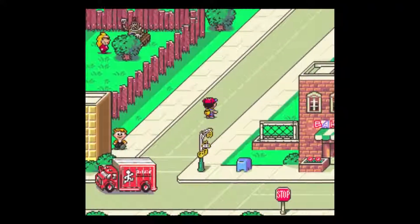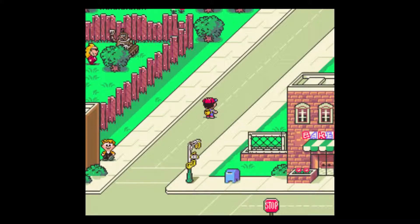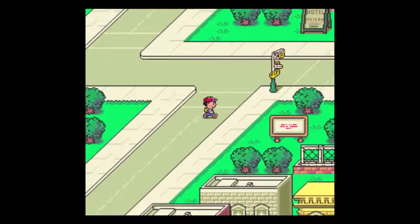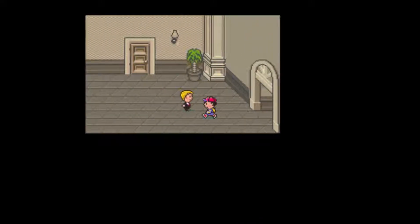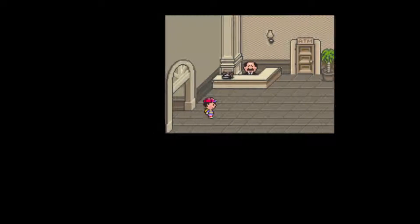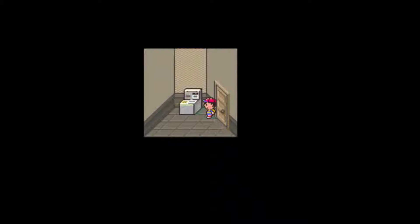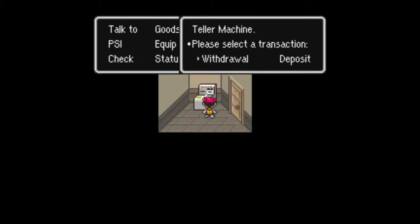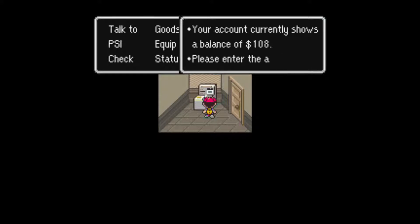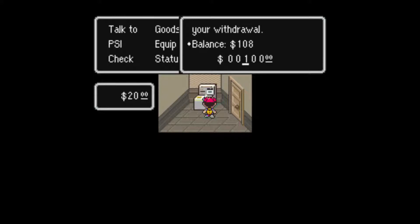We only have 20 bucks, so we need money. We're going to travel up here to the hotel. There must be an ATM somewhere — here it is! Automatic teller machine: 'Please select your transaction.' I would like to withdraw money. That's a lot of money — please enter the amount to withdraw. I would like 108 dollars. All right, that's done.